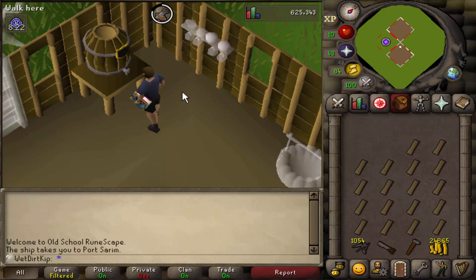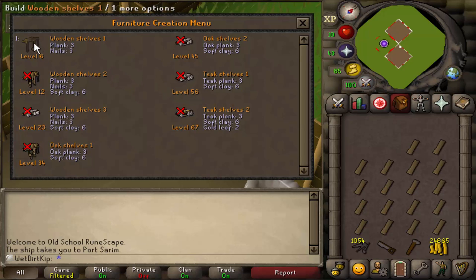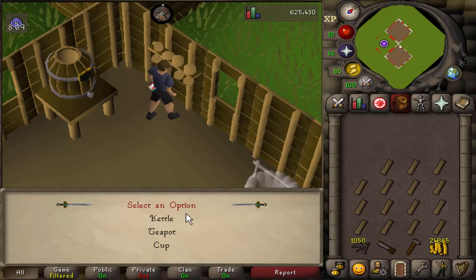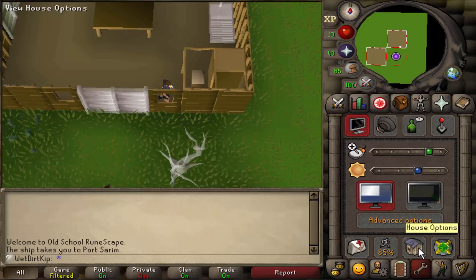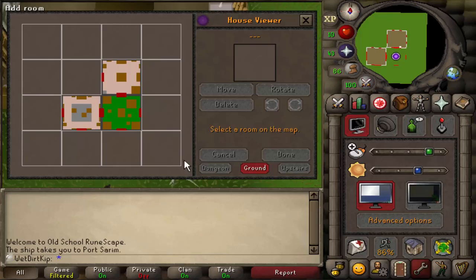If only it worked that way in real life. We also got a shelf space over here — we're gonna build Wooden Shelves 1. Once we build it we can search it and get a kettle, a teapot, and a cup anytime we want. Later on we'll be able to make a tea that boosts Construction by 3, so that's what we need that for. I moved the room up here so the larder is as close as possible to the POH portal. In case you don't know, go to House Options, go to Viewer, and you can move and rotate any room anywhere you want.